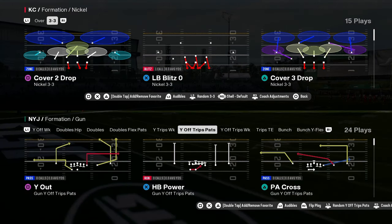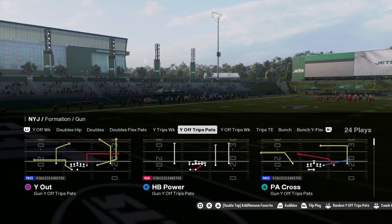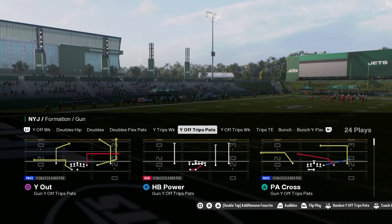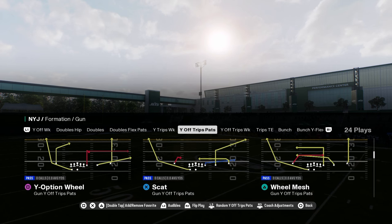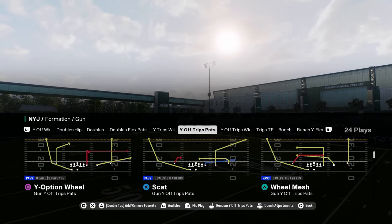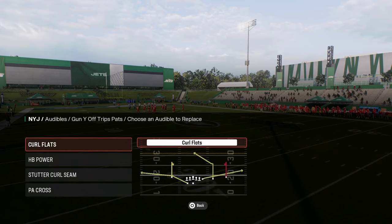Gun Y Off Trips Pats, also known as U-Trips, has been one of the best offenses in Madden for as long as I've been playing. This is in the Patriots playbook, and we're going to be showing you a little mini scheme today out of this amazing playbook. This formation is really effective in this year's game.